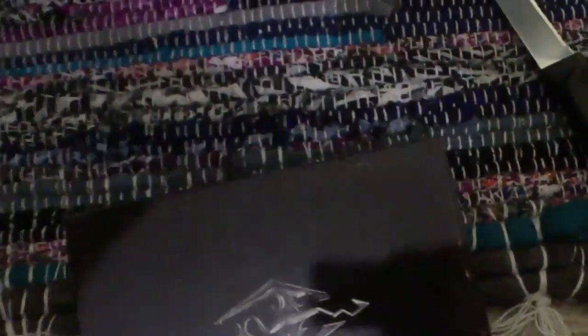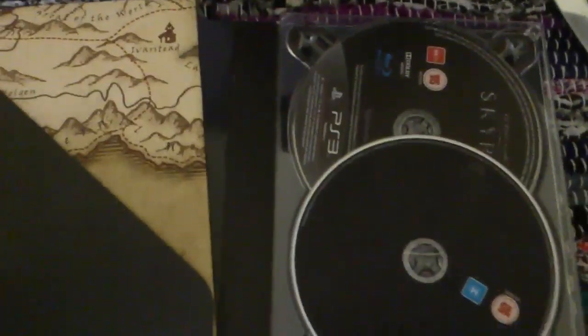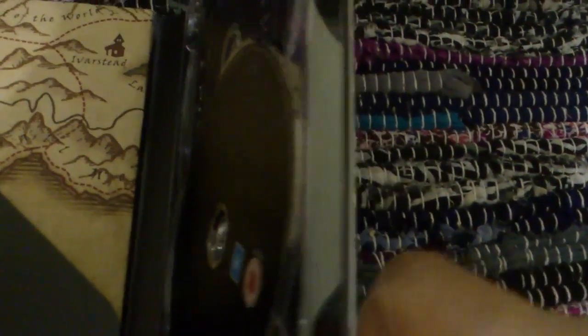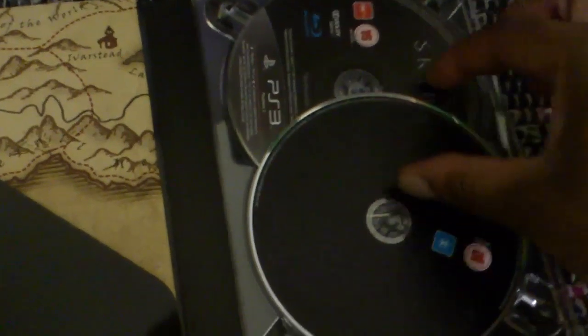It is cardboard — it's a slip case. A bit disappointing about the game case. I was expecting a tin case, but it's cardboard and it's very, very thin. I don't know how to describe how thin it is — it's like one of those cheap DVD boxes you get from Blockbusters or something. Really, really thin, not great quality. And if you're not careful with it, it will break very easily, which is a bit of a disappointment.